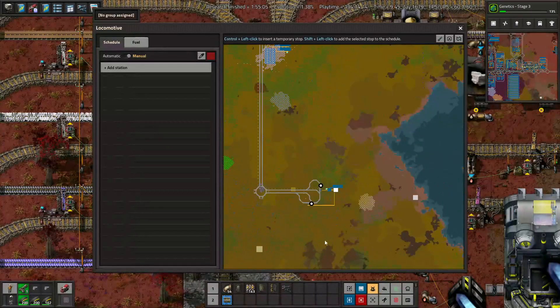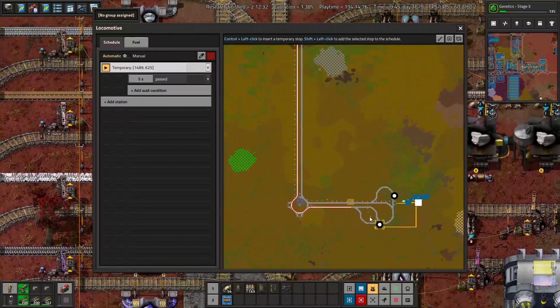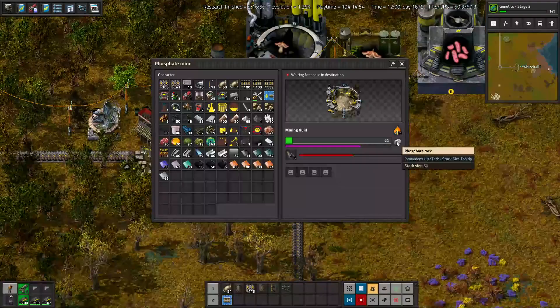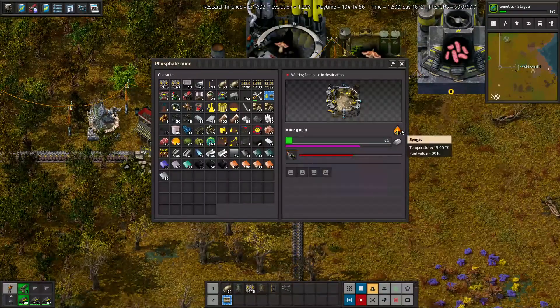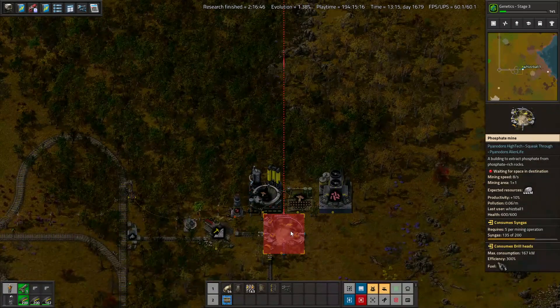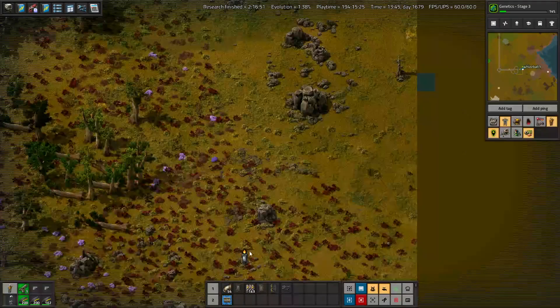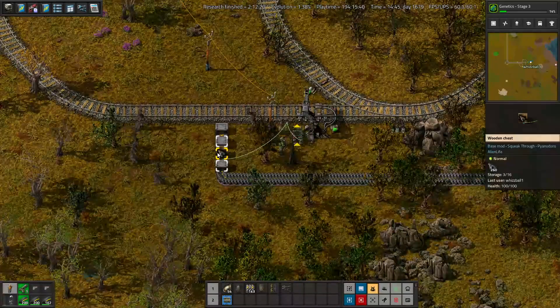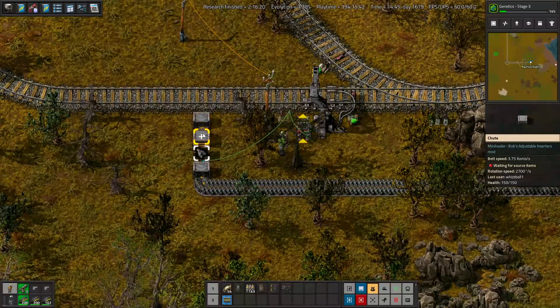First, we'll pop all the way down to where we mine the phosphate, with some crazy rails I don't know why I did this way, but whatever. Mining phosphate rock requires drill heads and syngas. Interestingly, we are not actually using a train to deliver syngas for some reason — we just have a massive line of niobium pipes carrying syngas from the bus. Meanwhile, drill heads are requested and carried out with a paltry one chute.